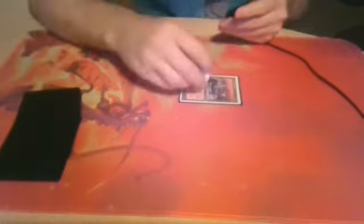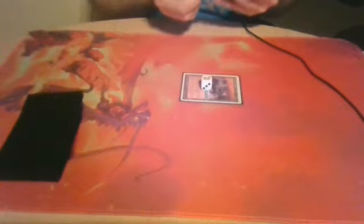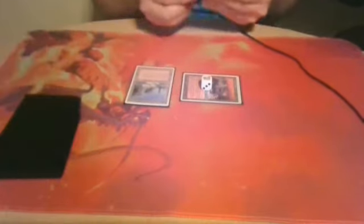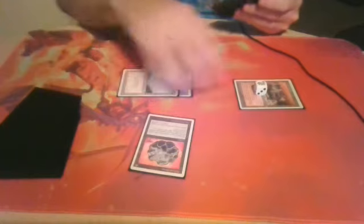I'll keep this. You're going first. I'll play a Dwarven Hold and pass. I'll get a counter. Draw. I'll play a Plateau and pass. Tap Fellwar Stone and pass. I like that you have a Fellwar Stone.